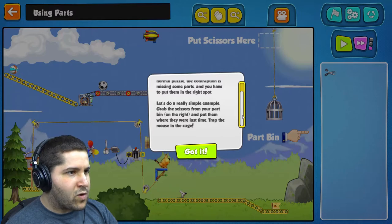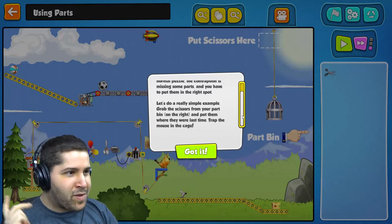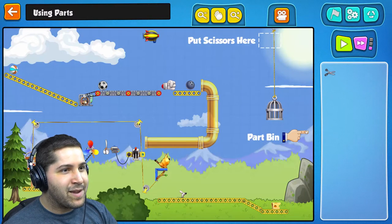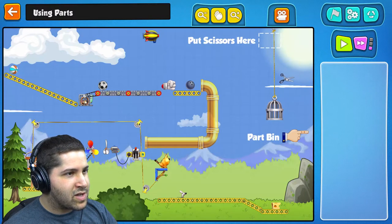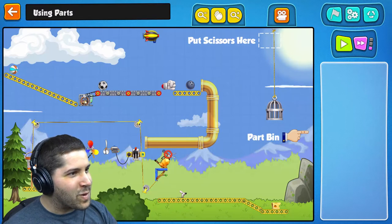Let's do a really simple example. Grab the scissors from the parts bin on the right and put them where they were last time. Trap the mouse in the cage. Got it. Okay, parts bin — scissors. Oh wow.